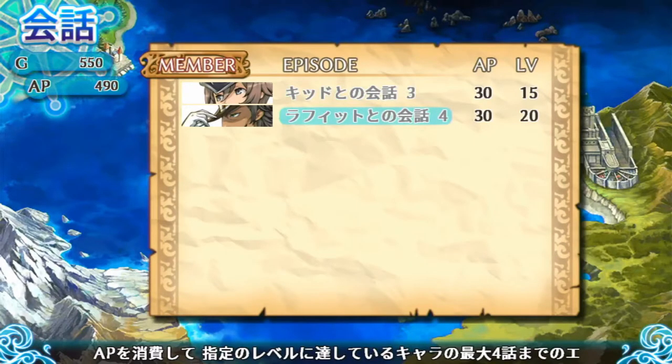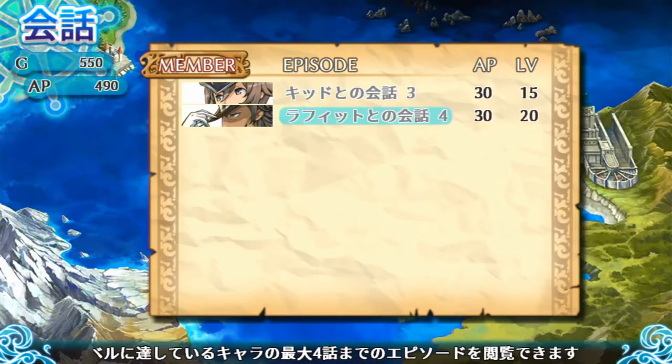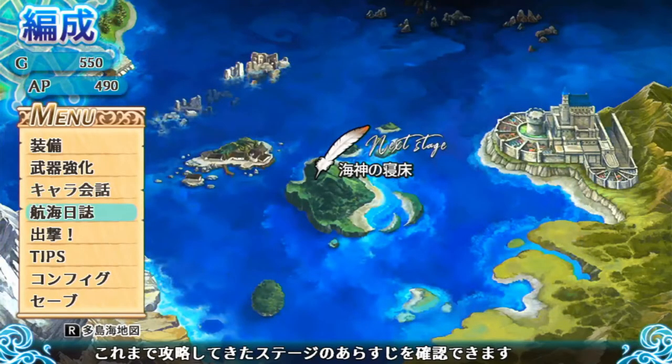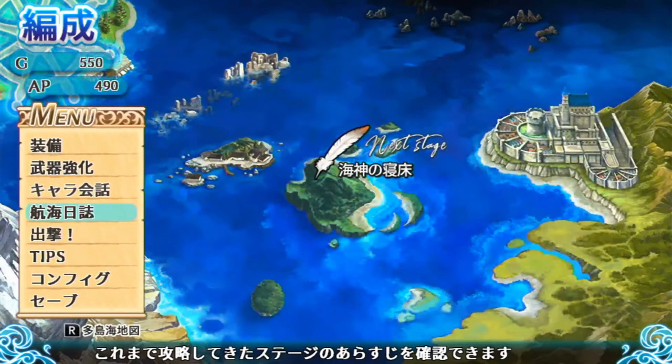There's a conversation system — like Fire Emblem, you talk to characters and they get a new ability or some story content. I've done most of the character conversations. You can also look back at the story here.